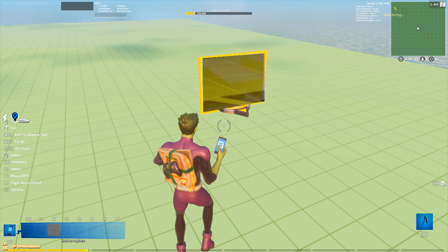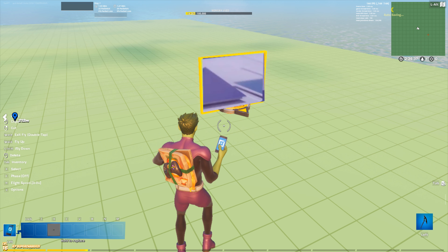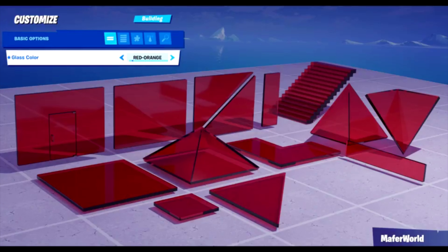If you want Epic to add glass to Fortnite Creative — whether it's mofferworld's concept or the barrier style I suggested — make sure you like and comment on this video saying that you want glass in Fortnite Creative. The more likes we get, the more likely Epic will see it and maybe it will make it into a future update.